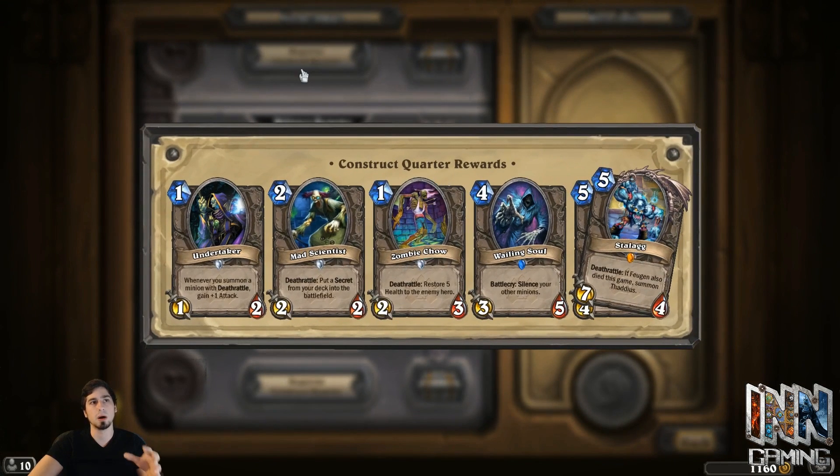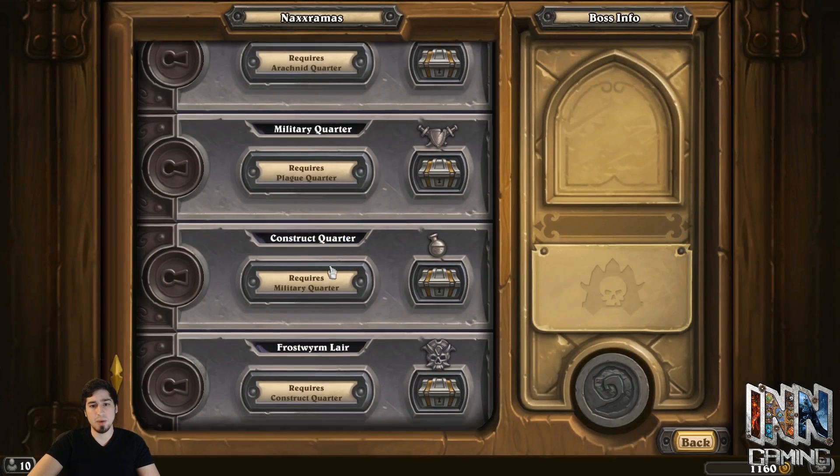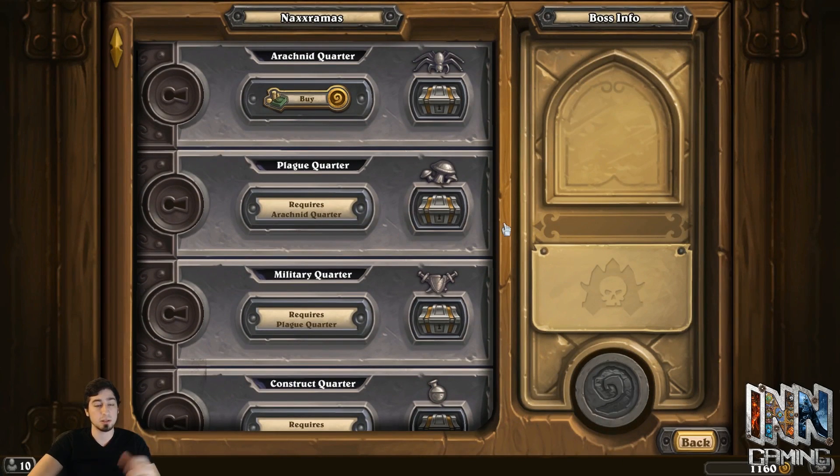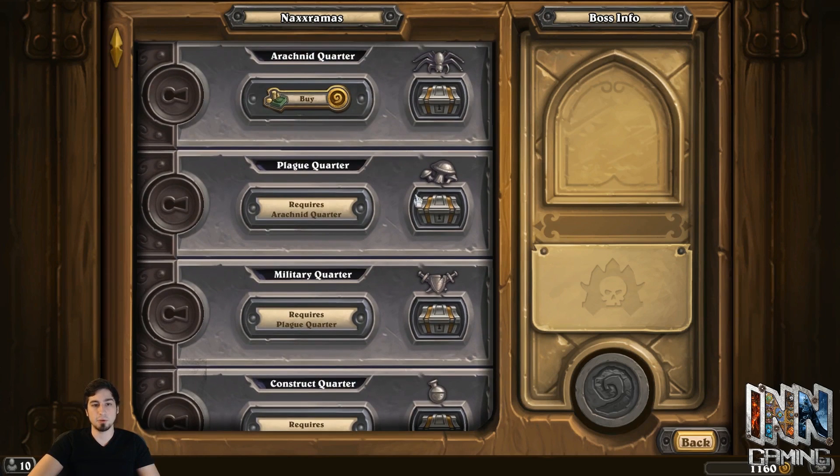Getting Naxxramas up to the fourth quarter is nice. You also get the Zombie Chow, which is found in most Priest decks because of a card called Shadowform Priest, allowing you to deal five damage instead of healing for five — really nice burst damage. The last wing comes with Kel'Thuzad and the Echoing Ooze, which are not played much, and the Shade of Naxxramas, which is pretty much only found in Midrange Druid. If you don't plan on playing Midrange Druid or Token Druid, this last wing you don't really need.